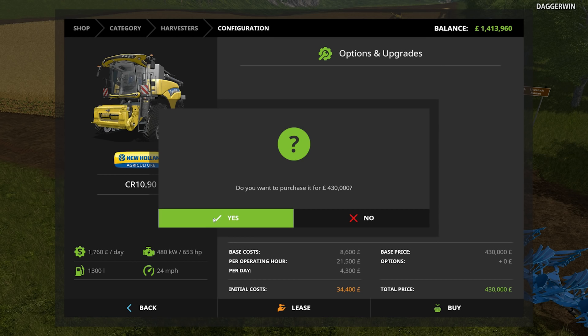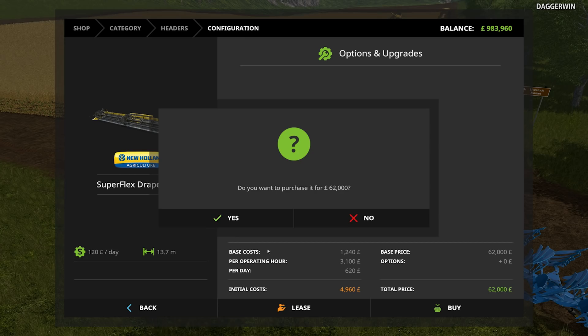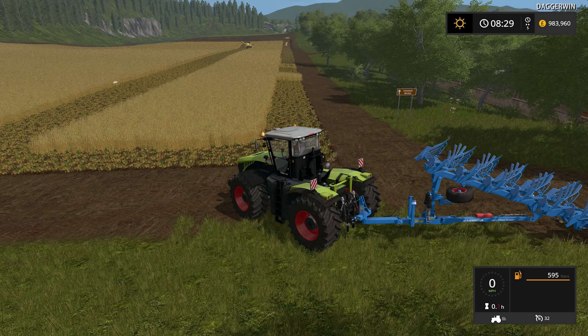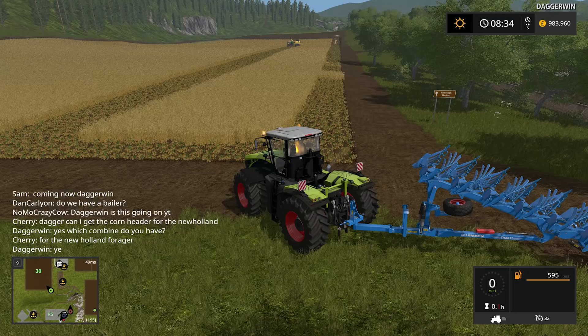A million pounds really goes nowhere in Farming Simulator. In real life, it would be an absolute dream come true. That is one issue I have noticed - when you're trying to buy the big headers, the store doesn't seem to have a big enough area to spawn them. It can spawn them, but as far as I can see, if you've got anything else in the area it won't appear. You can have a corn header yes - Cherry - but it might not be able to appear. I don't know what combine you're driving.